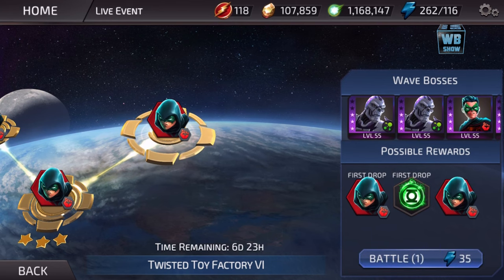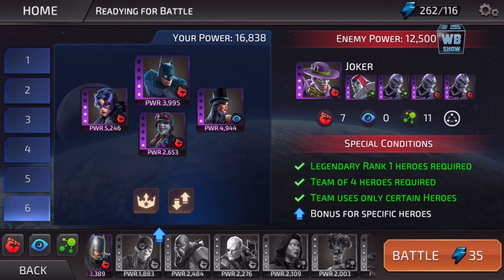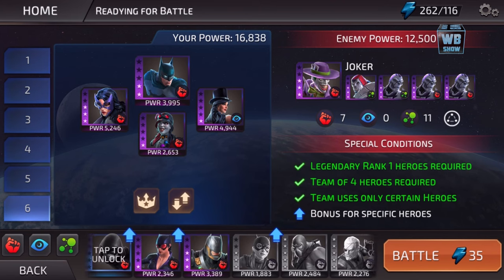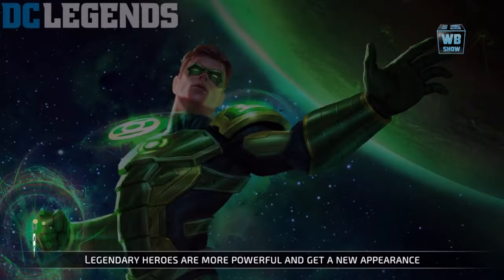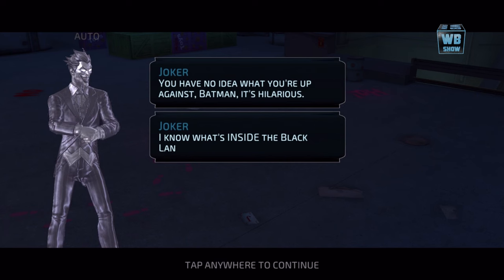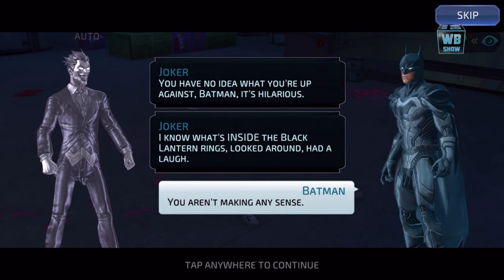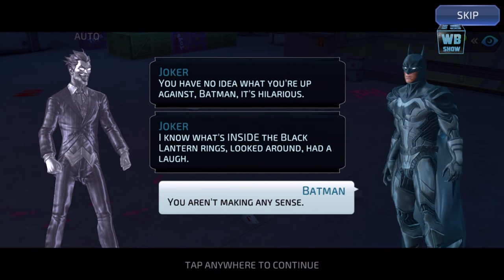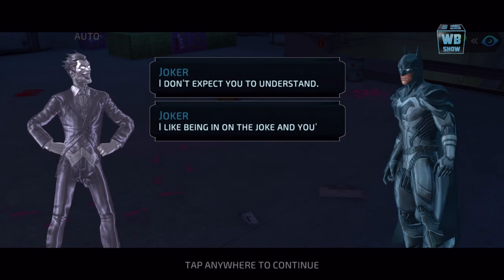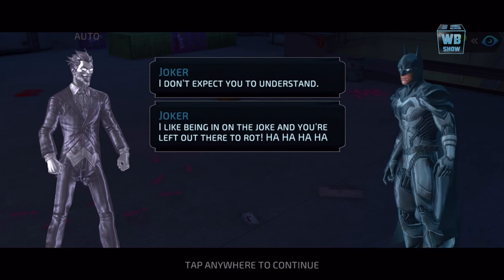Here's the last stage — 35 energy, requires Legendary Rank 1 heroes. We are so limited on characters. The story dialogue: 'You have no idea what you're up against, Batman.' Robin replies: 'I know what's inside the Black Lantern's ring — looked around, had a laugh.' Batman says: 'You aren't making any sense.' Robin: 'I don't expect you to understand — I like being in on the joke. And you're left out there to rot.' Let's get this done and unlock Robin.